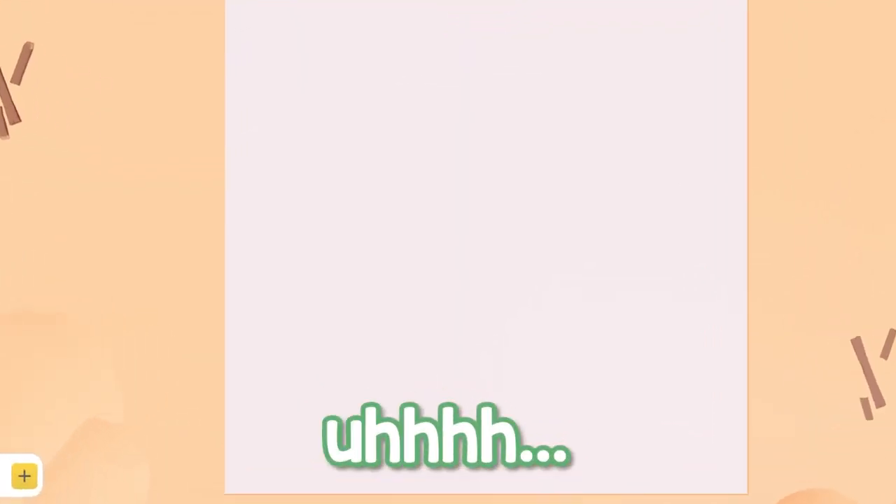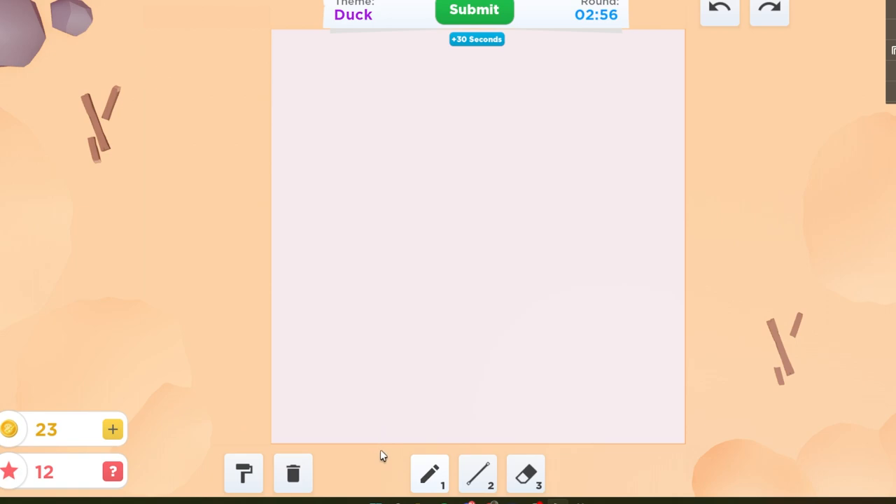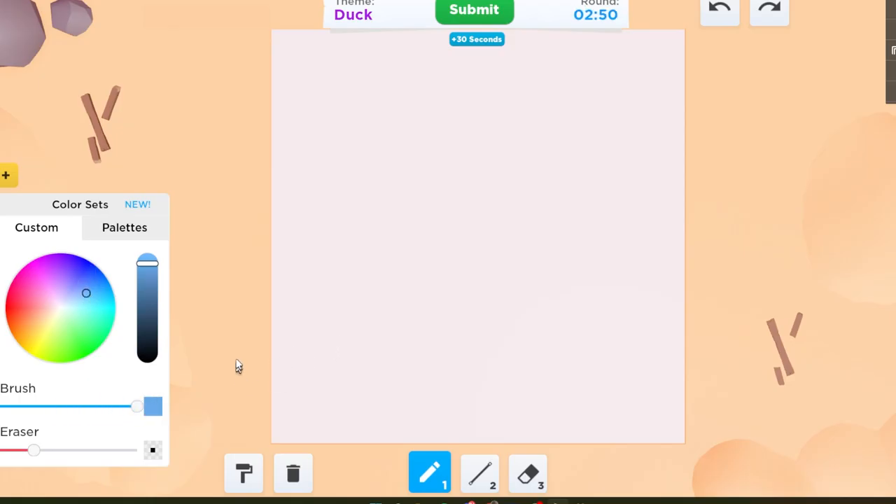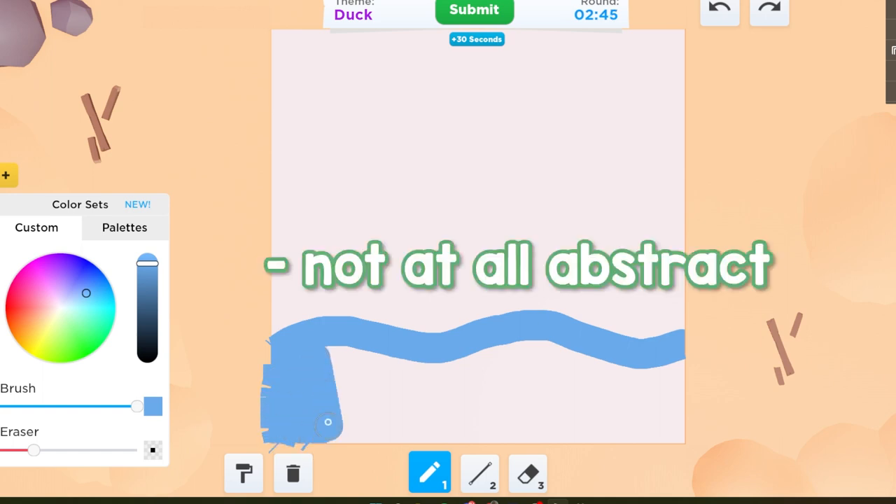I'm going to have a duck? I don't know how — how do ducks look? Actually, that's a dumb question, I could figure this out. I'm going to make it abstract, right? I'm going to put a piece of water that it's going to be floating in.